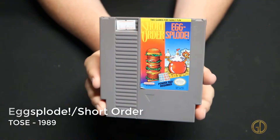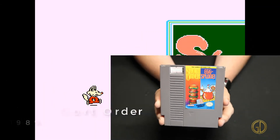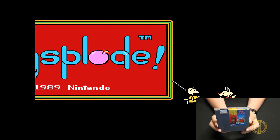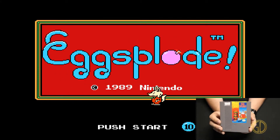Egg-Splode and Short Order was released by TOSE in 1989 and this is a combo game with a couple different games going on. You can see the characters from the game kind of fighting each other to get their title on screen, but it's just some fun classic Nintendo action and you get a combo.